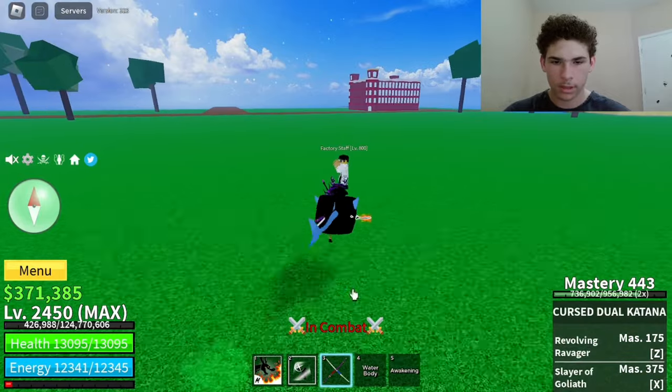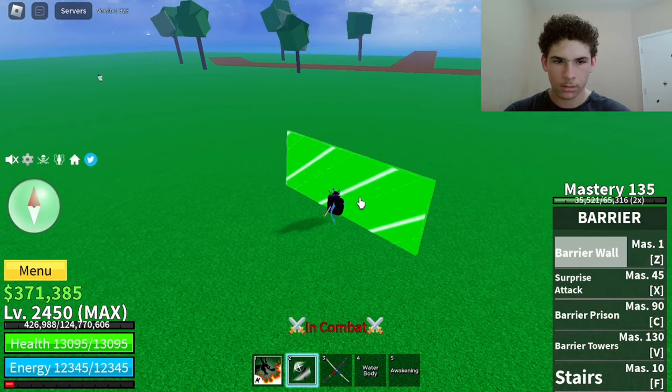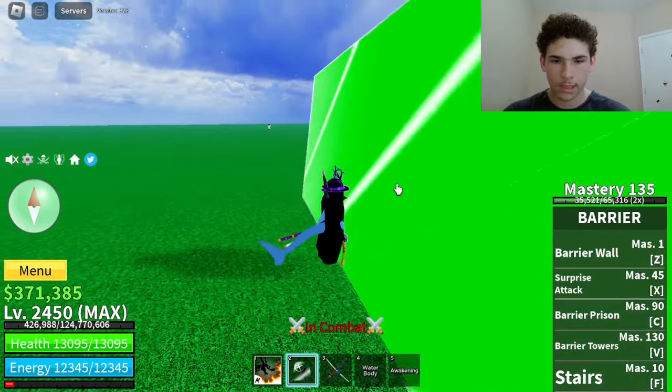So let's go to this NPC. Let's hit him and use the Barrier. He went flying, but he won't be able to hit us as long as we're standing behind it.